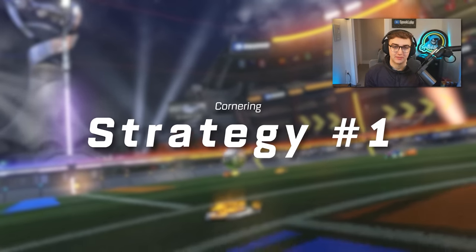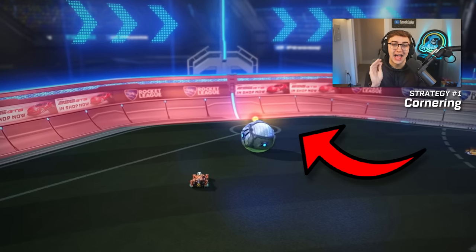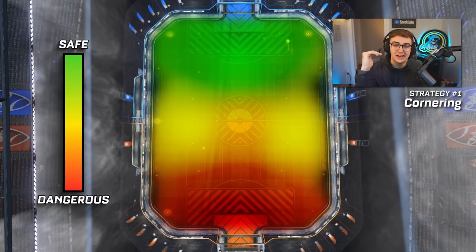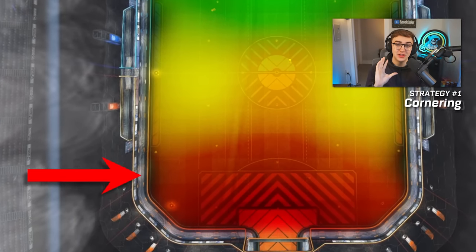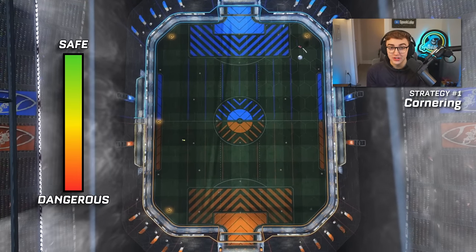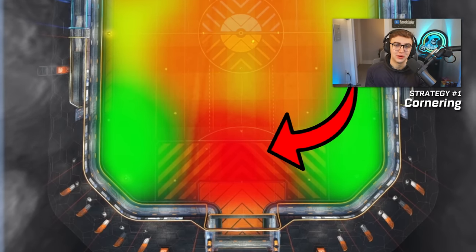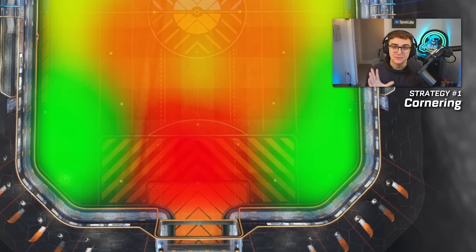Strategy number one: cornering. Most players in Rocket League completely misunderstand how corners actually work. Most beginner players look at the map like this — anything on my side of the field is red or dangerous, and anything closer to the other net is green or better. Not really. The truth is the Rocket League map actually looks much more like this: yes, your net is still red, you don't want the ball there, but your corners are actually the safest place to have the ball.